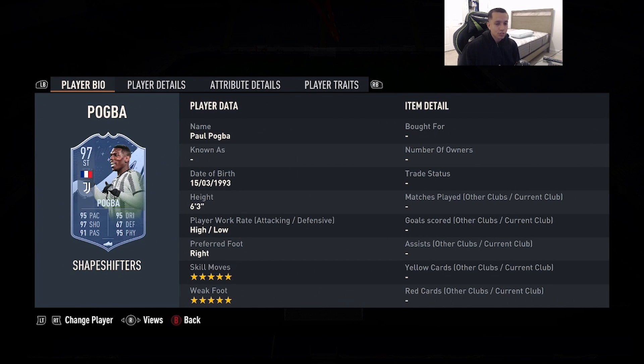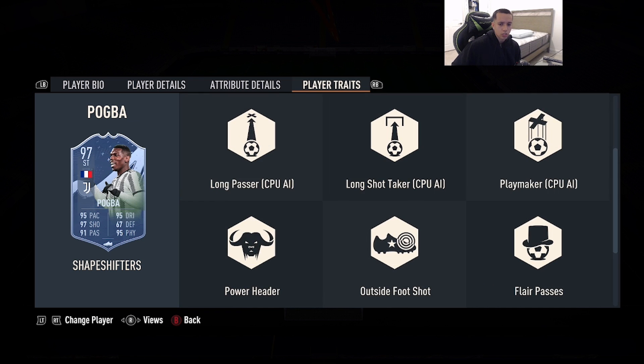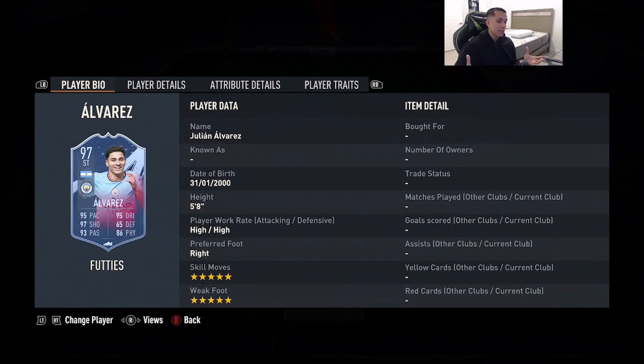Number 7 is 97-rated Shape Shifters Paul Pogba — 6'3", high/low work rates, right foot, double 5-star skill moves and weak foot, 95 pace, 97 shooting, 91 passing, 95 dribbling, 95 physicality. He has the finesse shot and outside-the-foot shot traits. This card is basically Tammy Abraham and Erling Haaland in one — physical presence, consistent shooting, and he gets on the lengthy body type while dribbling. Double five makes him absolutely broken. Highly recommend him if you want a top-tier striker for the rebounds and lucky rebound goals.